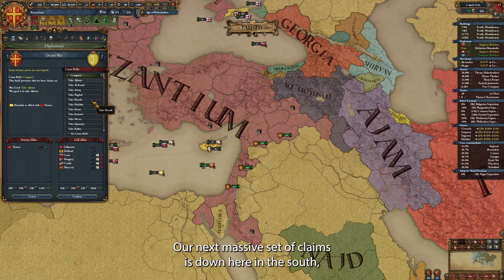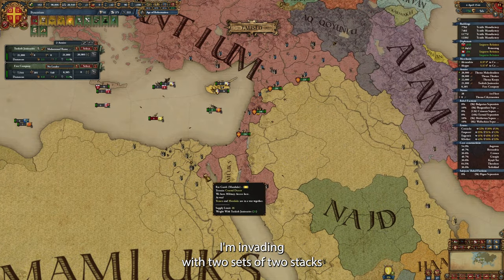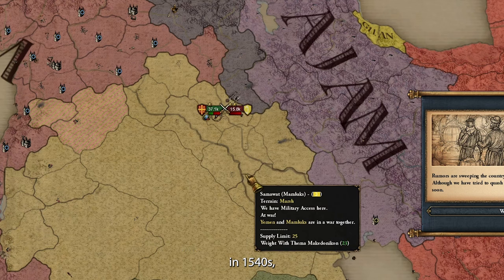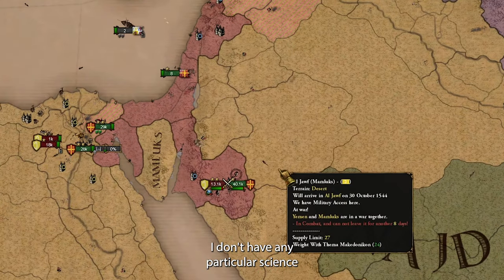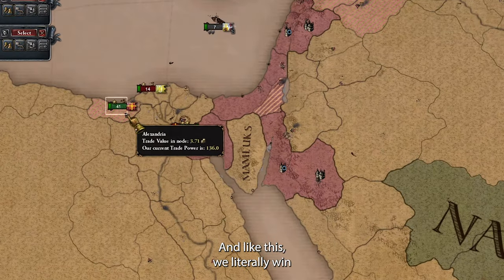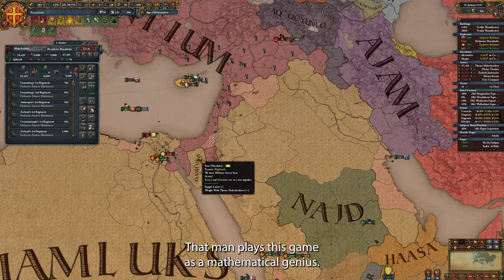Our next massive set of claims is down here in the south, in the lands of the Mamluks. We are now much stronger than them compared to our first war. To discourage them from attacking my troops, I'm invading with two sets of two stacks that I'm keeping close together. This way, even if they attack me, I can quickly reinforce and make sure we win every battle. In the 1540s, Muslim troops may still be stronger than my Greek ones, so I want to take no chances. I just know that if I at least double my advantage, I will either scare my opponent away or win my battles. And like this, we literally win every engagement. If you want to see how to truly optimize your battles, I suggest you watch Lambda XX — that man plays this game like a mathematical genius.